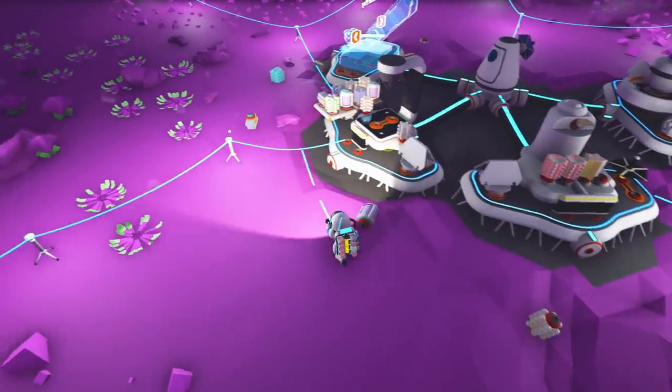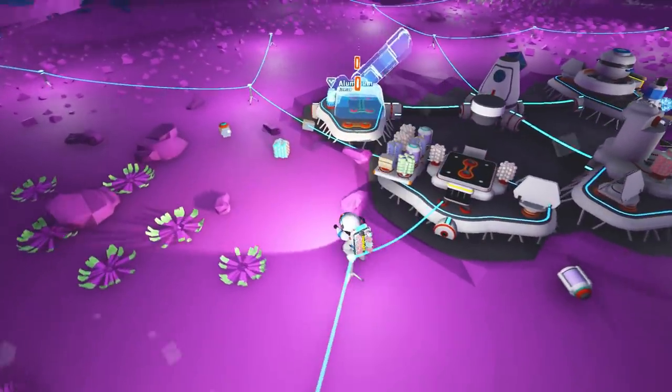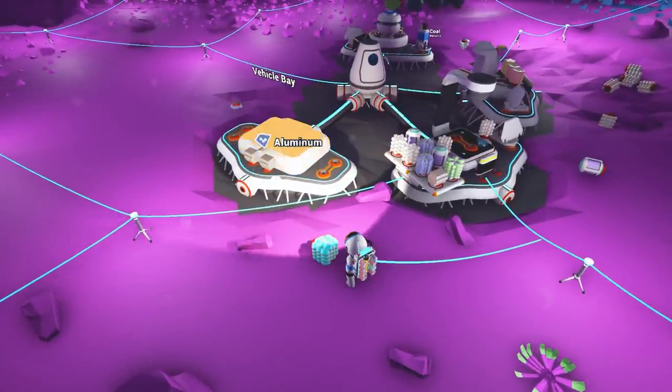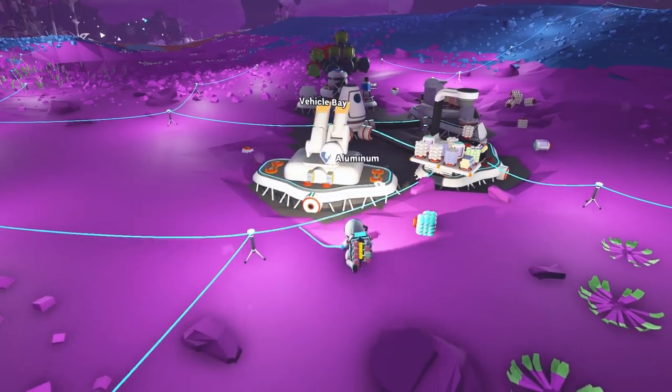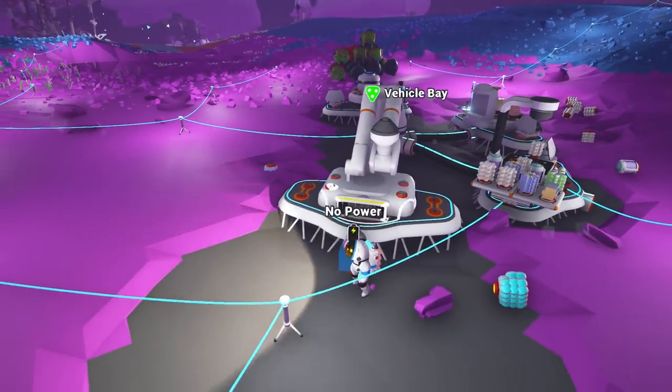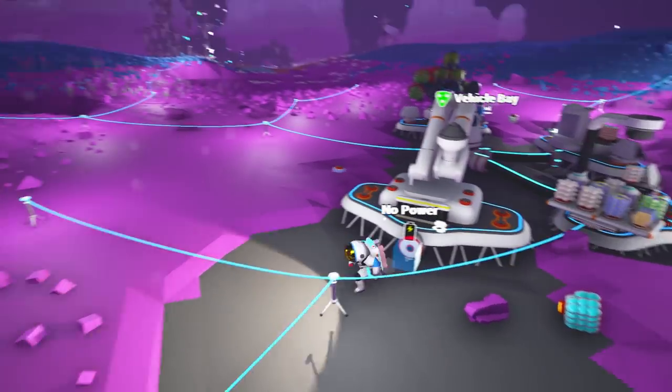We'll get this vehicle thing going. And when we get power back, we'll figure out the rest. Vehicle bay. Almost. Whoa, beautiful. Got lots of space here. What can you even do? We don't know yet. Let's wait for the sun to come back and sort it out then.